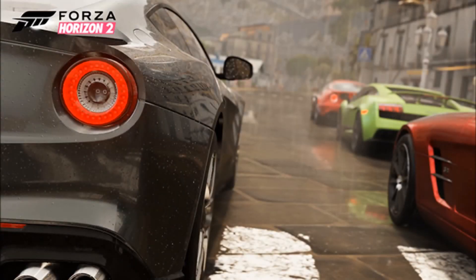Fourth picture now. We got ourselves - is that a Ferrari? Four high-end cars: Mercedes to our right, Lambo, and then I'm not sure what car that is, the red car over in the front. But those are beautiful graphics. Oh my god, the water on the ground again - just the water. Drops on the cars. That's beautiful.